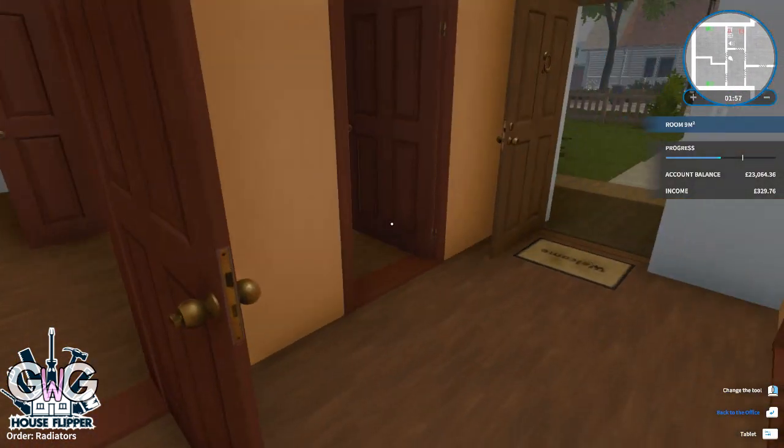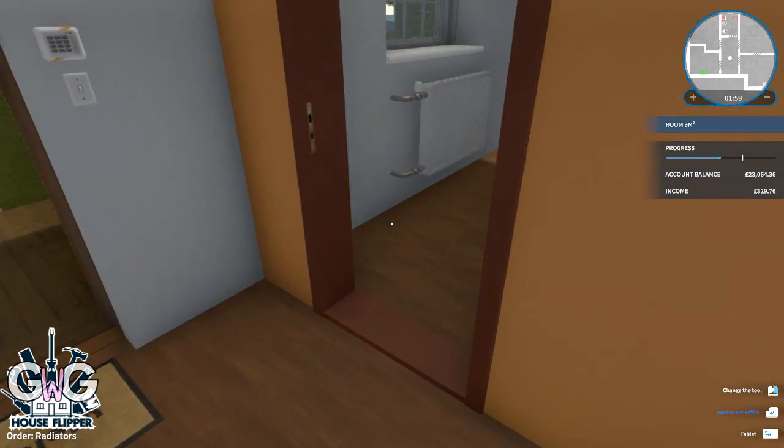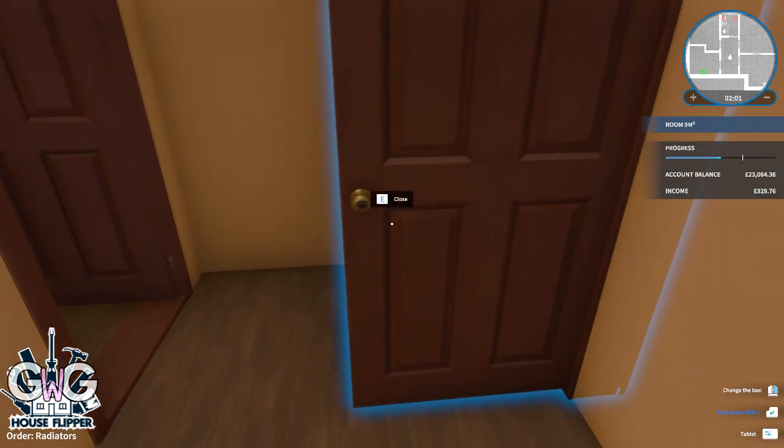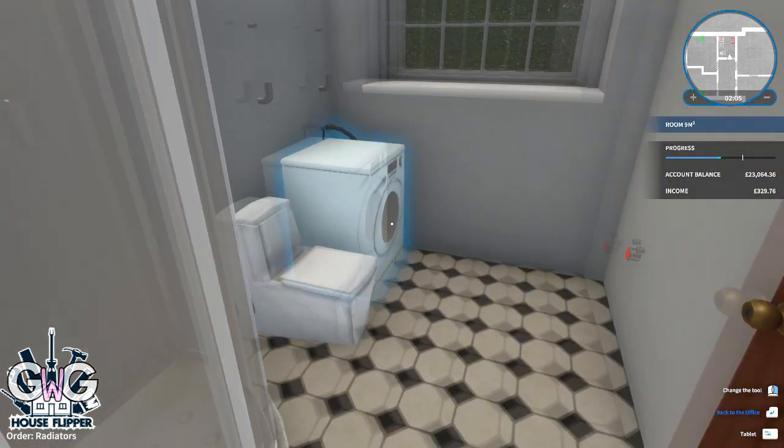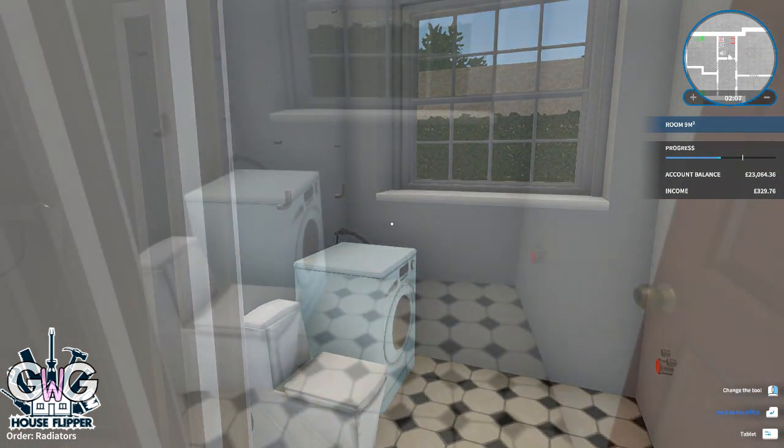We're only halfway complete on our progress bar, so we need to find the next room. There's only one room left, and there are two items we need to mount in it.